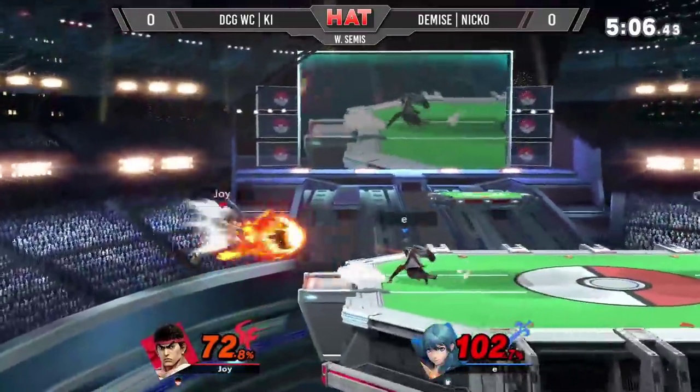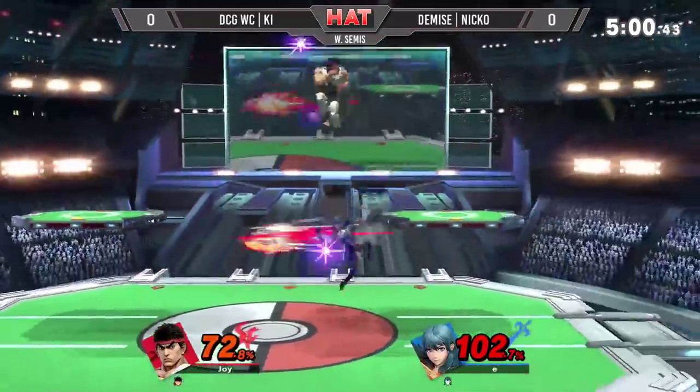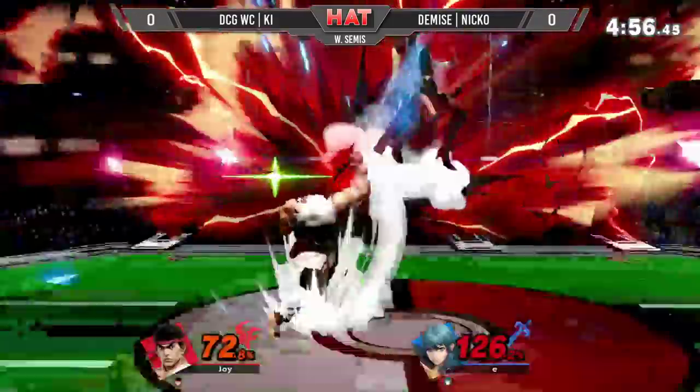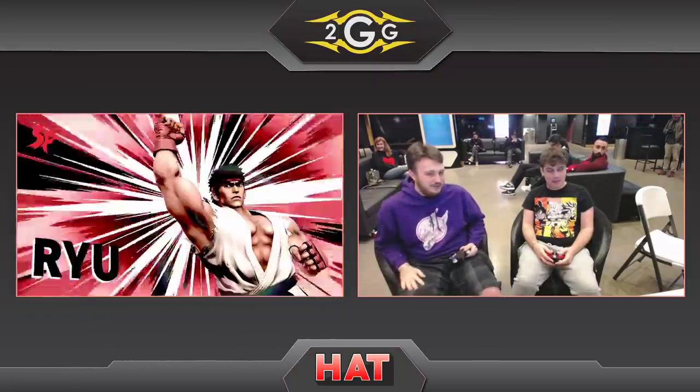Trying to bring things back. He's got Baila at about 100%, so definitely possibly he takes this first game. Both characters jockeying for position with the aerials. He doesn't call the Shoryu from behind — just absolutely does Niko in on this game one. Key just takes it.